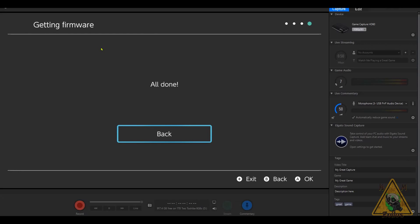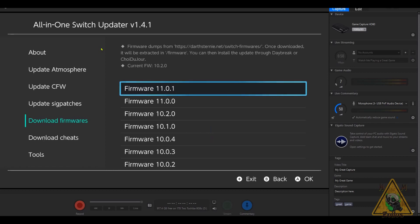Once everything is done you'll be brought to the 'All Done' screen. After downloading it will begin to extract the file to the root of your SD card, which can take a little while as well. All in all, between the extraction and downloading process it took me around 11 to 12 minutes — that time may vary depending on your Switch and internet connection. Once it's done, hit back and we'll continue.